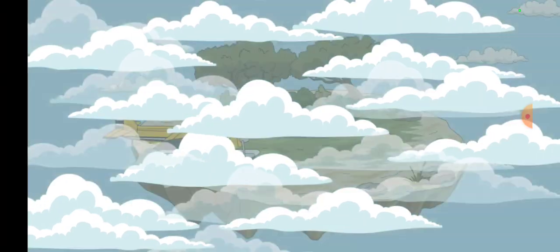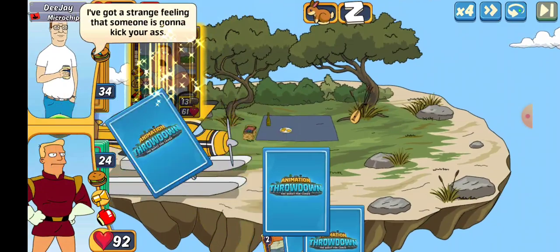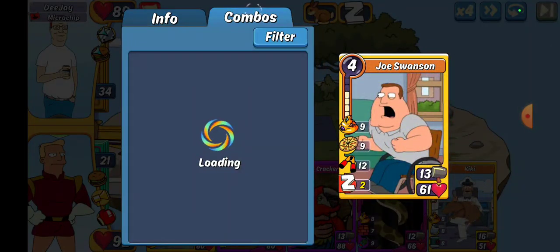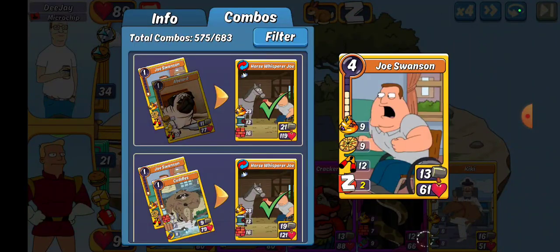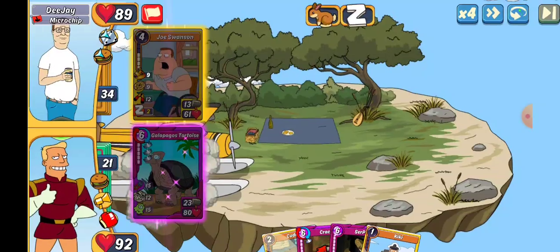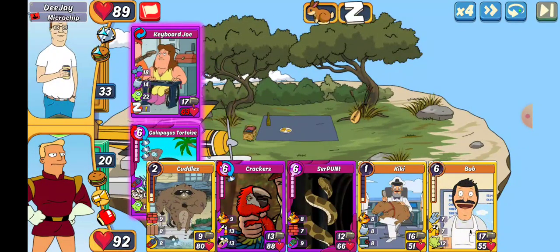We're gonna keep going on Animal until something bad happens. Wait, what just happened? We don't have to go back to the screen anymore - did I just screw up? Alright, we get DJ up next. What is Joe's combo for Animal? Let's find out before we do something dumb. He is not hijacking, we're just going to go ahead and go Galapagos Tortoise - that is not an Animal so we're good.